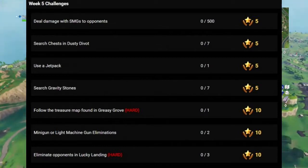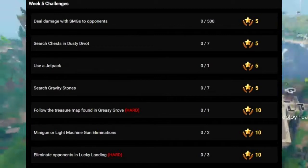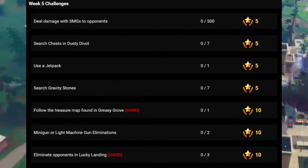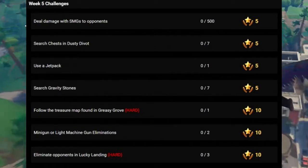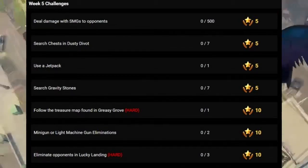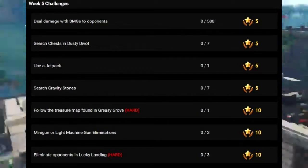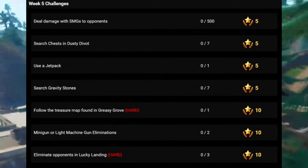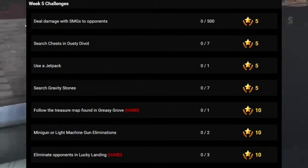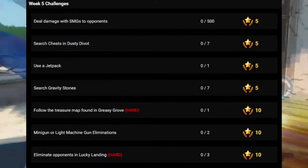Number one is to deal 500 damage to opponents with an SMG — so basically tactical SMGs or silenced SMGs, since they're the only ones in the game. Aim for headshots and also finish them on the ground, because if they have 200 shield and you kill them and finish them on the ground, that's 300 damage. Do that to two people and you can get it done in a single game.